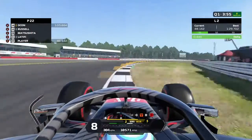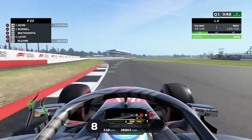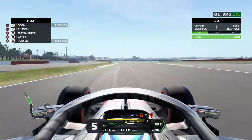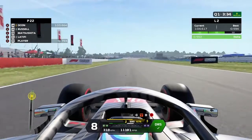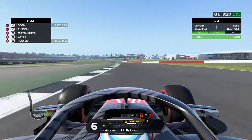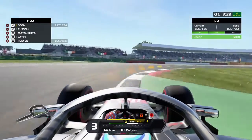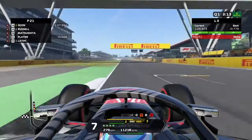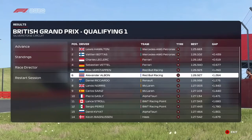As we continue through this lap, we get a really horrible line through Copse and almost hit the inside wall. Maggots and Becketts has been a little bit tricky as well. With the DRS open towards Stowe corner, we're on our second flying lap in the session — two green sectors, so we are improving on our initial lap time. That's got us in last place at the moment. Let's see if we can at least out-qualify Nicholas Latifi — we run wide through the last corner but do cross the line faster.